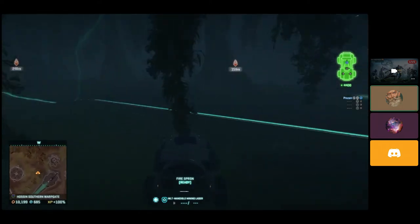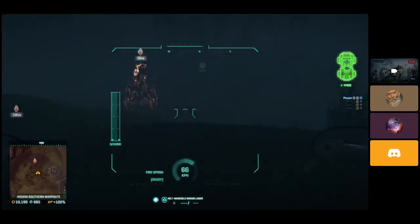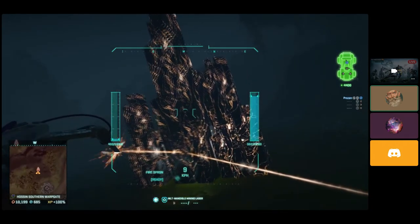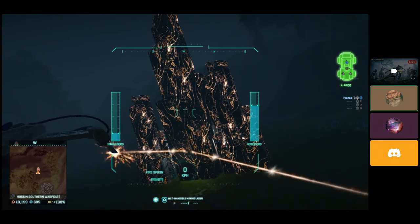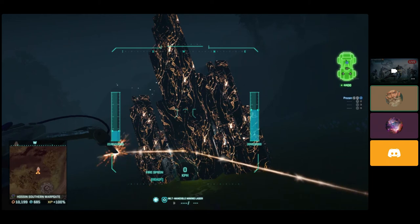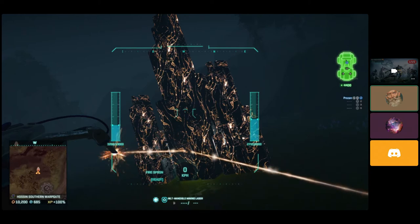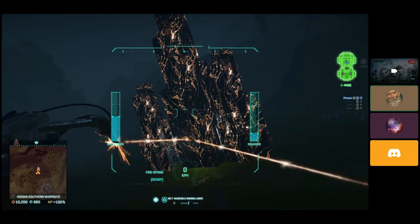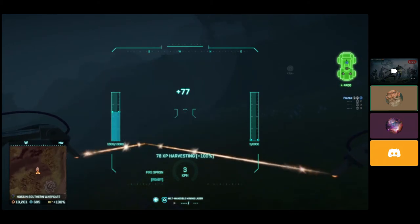You can hit T to cycle between first-person and third-person view on the vehicle. The Chordium spawns in either 2,000, 6,000, or 35,000 nodes. Generally, around the warp gate, you only see the 2,000 to 6,000, though sometimes you'll see the 35,000. You can run a router base off just one full tank of your ANT's Chordium for a while — it'll last a solid 45 minutes to an hour, depending on how many vehicles you're pulling. Or you can fill your silo all the way to 50,000 just so you're comfortable.